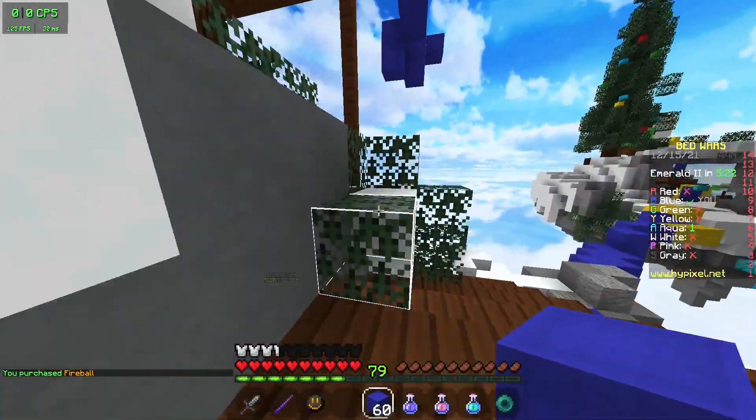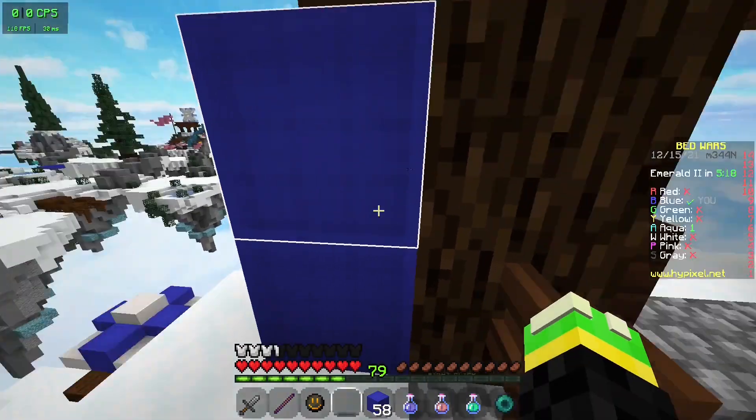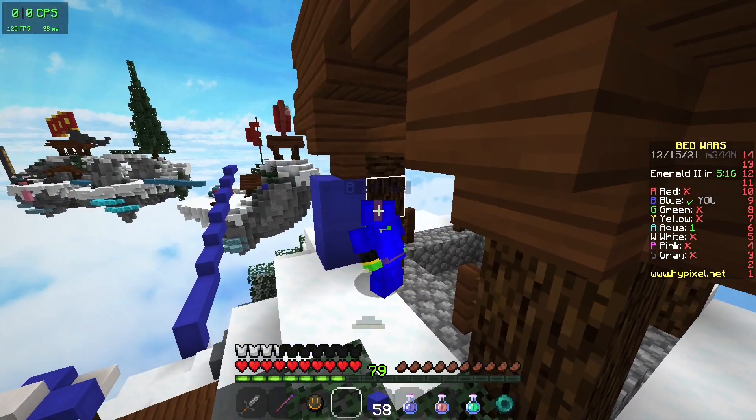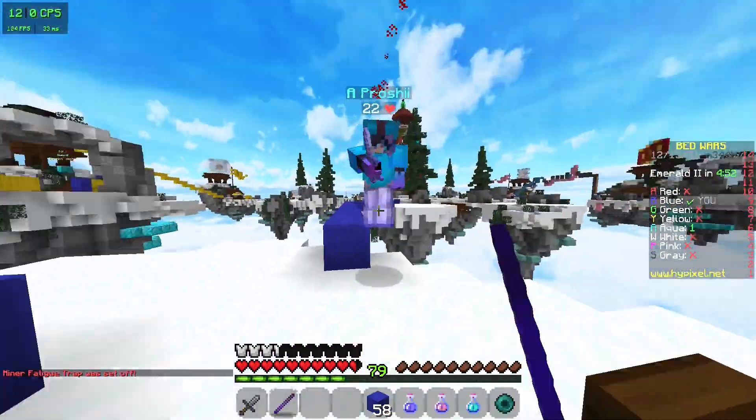So instead of actually winning with skill, I planned a trap. I built a little wall to hide behind so Aqua couldn't see me, and waited for Aqua to come to my base. Then I fireballed him, blocking his escape, and KB sticked him off for the free win.